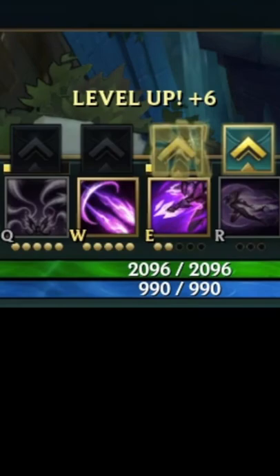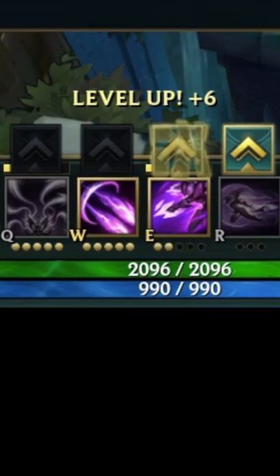Here are the runes. Leveling goes Q first, then W, then E, then max your Q, then max your W, then max your E, and level up your R.